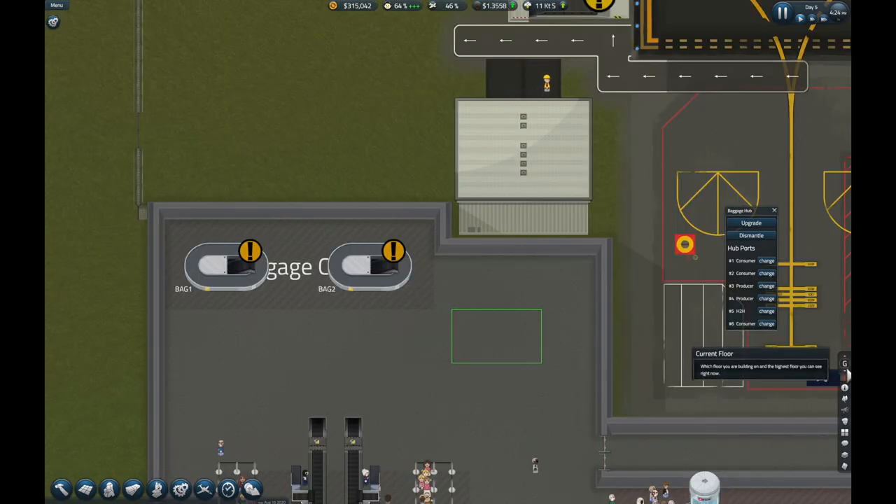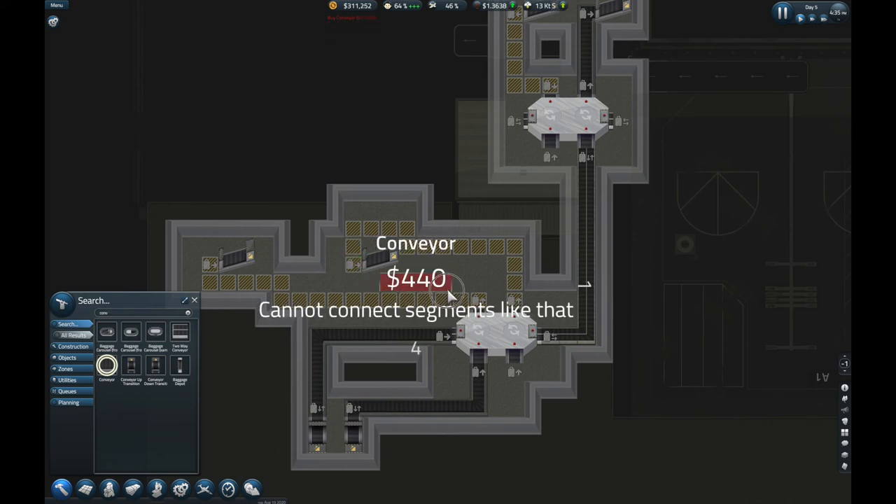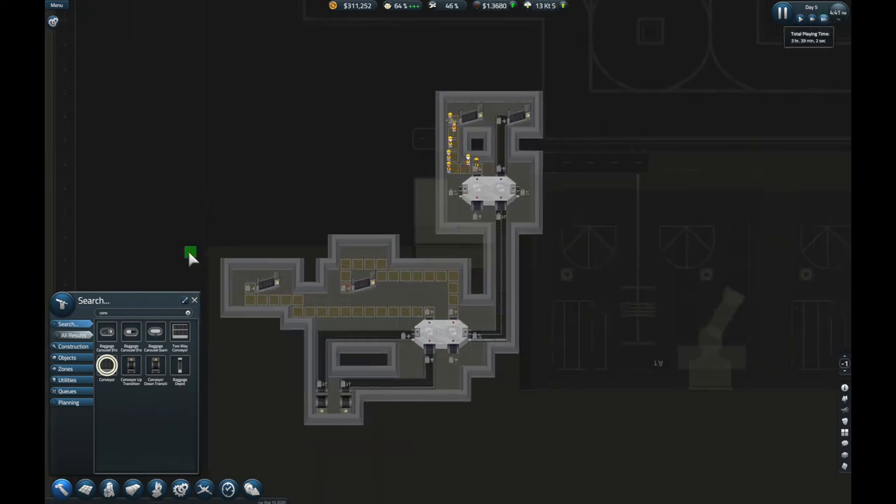I'm going to route the conveyor like that. You can't put two conveyors next to each other — they won't allow it — so it has to go this really awkward route. I'll speed it up so they can start creating it.